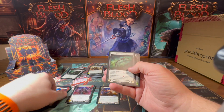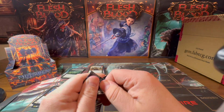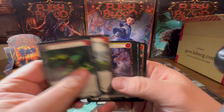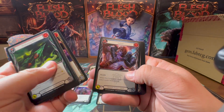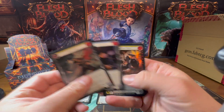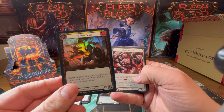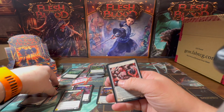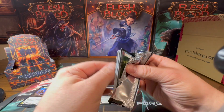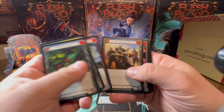Every foil is fantastic. I'm glad I pulled a Premeditate because — if you had a chance to see any of the results of the Chicago Brawl that MinMax hosted — the final was an Azalea mirror match, and Codex of Frailty shot up immediately after that, as did Premeditate. So the more I can pull of those means I don't have to buy a bunch. I've seen Premeditate going for 25–30 bucks — it's insane.